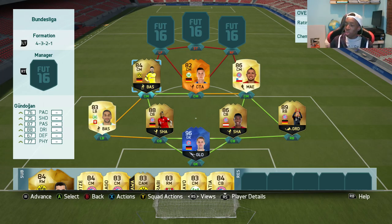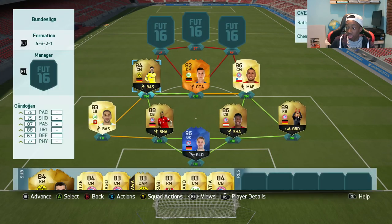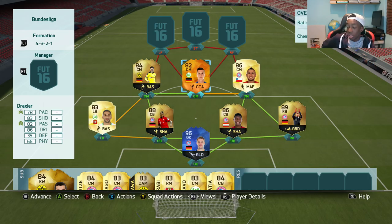Starting things off in the midfield, we have in-form Gundogan — what a card this guy is. I've played a couple of games with him before in another team and look how good he is: 3 goals in 4 games, really good from centre-mid. Next to him we have the Man of the Match Julian Draxler, another good card on this game. He is pretty decent in centre-mid — you'd think he'd be better in a CAM role but because I'm playing this formation he's going to stay in the centre. And finally we have the engine in the team, Arturo Vidal — very strong, really physical, got a decent shot on him as well, so that's why he is in this team.